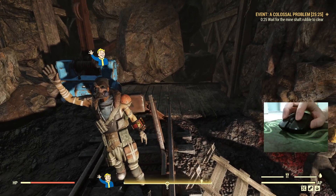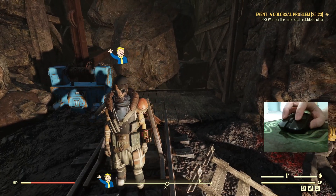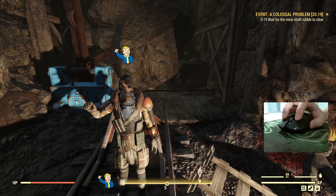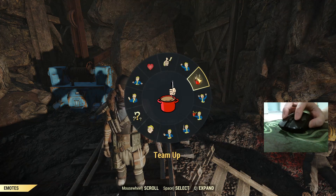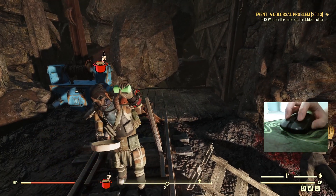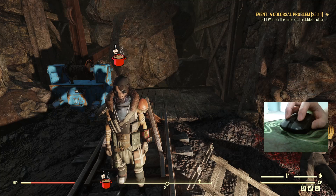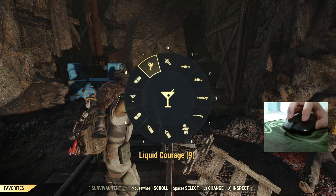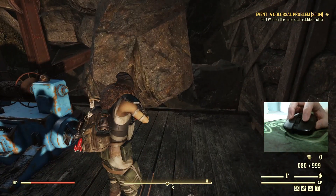Hi, Famous here. Today we're gonna do a test to confirm if the fast grid actually triggers correctly. We'll do it in two ways: by holding down the trigger all the time, and the second way is by doing tap-release-tap like a semi-auto weapon. I also equipped the adrenaline perk to make the damage more consistent.